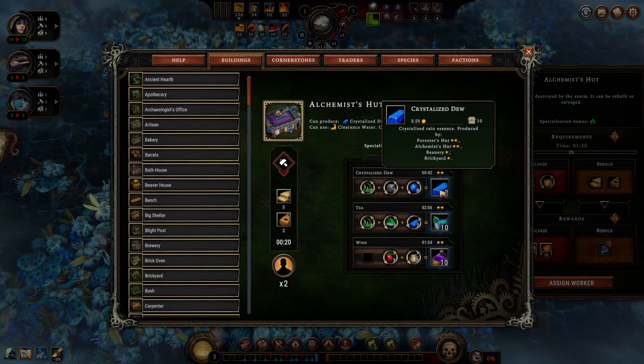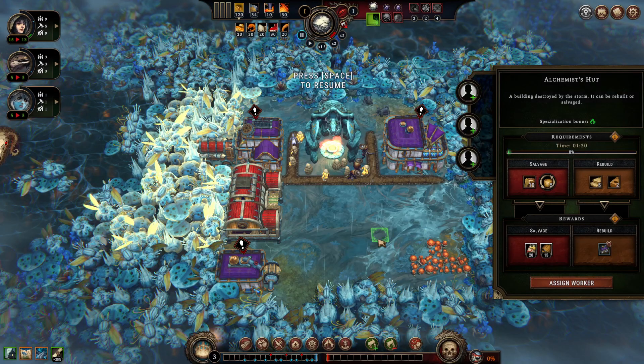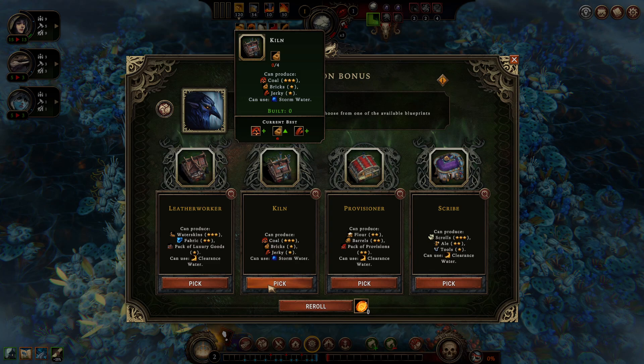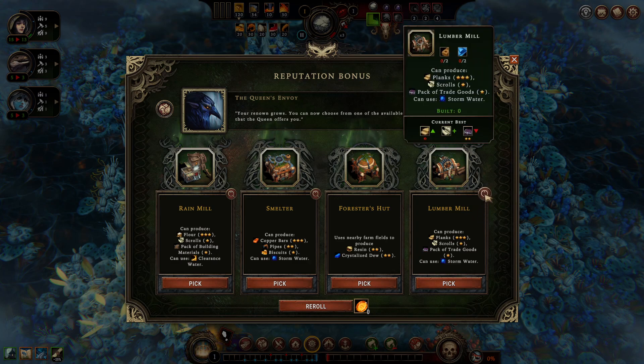I can use the alchemist hut to produce dew from stormwater and stone, then use that to produce tools — and tools can be very useful. I also love the kiln. You can also produce jerky with it — not the most efficient way but it'll work until we get something better. And the third building: a lumber mill. It's very tempting — it needs bricks and cloth to build. I think I'm going to go for the lumber mill as fast as I can and use it as a basis for trading.